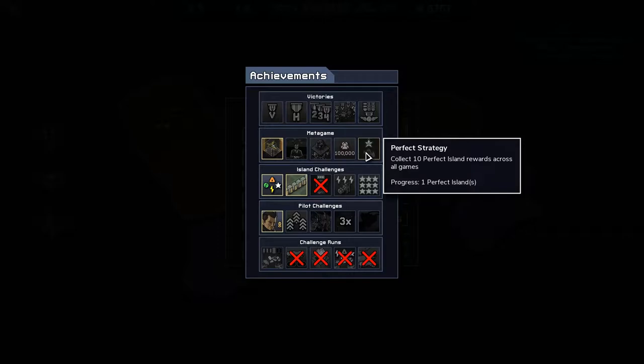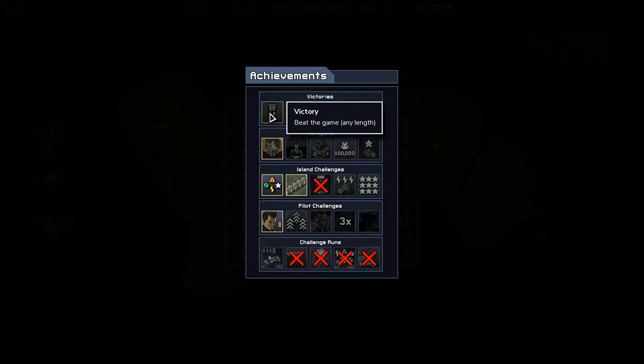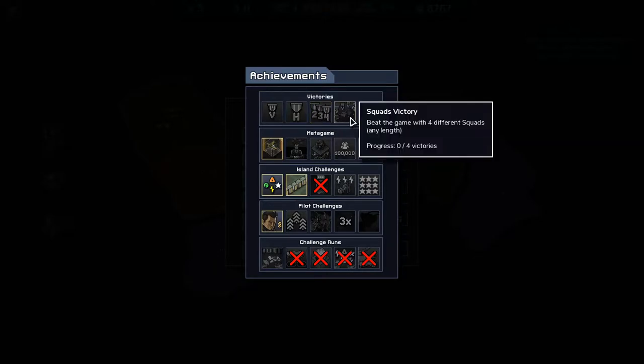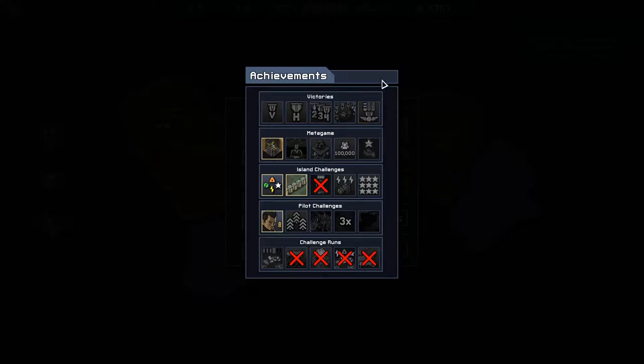Perfect strategy: collect 10 perfect island rewards across all games — that takes time and good play. Victories: beat the game — we've not done that yet. Beat the game on hard — I'm only playing on normal. Beat the game at least once per length, with two, three, and four islands — that'll take several games. Beat the game with four different squads. Complete victory: beat the game with all ten primary squads — got to unlock them all first. Most of these are going to take a lot of play to unlock.